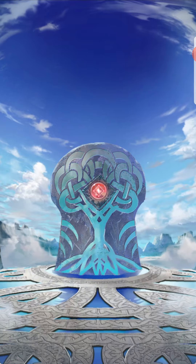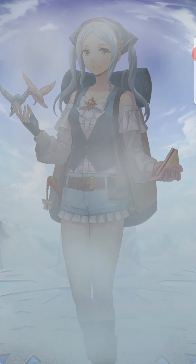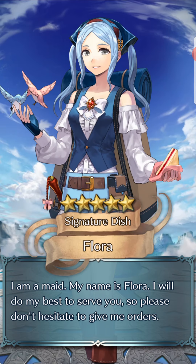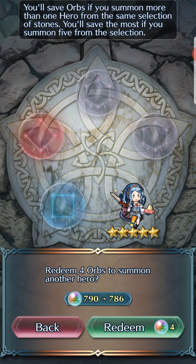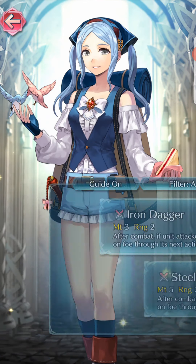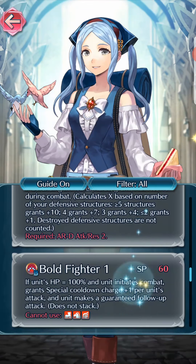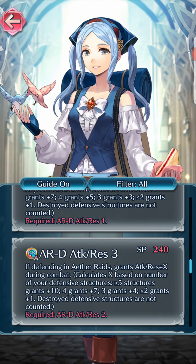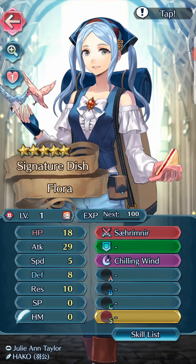Most likely a green hero, possibly one that gives Speed. We got her — we got Flora! This is pretty good — we got three free units, and one of them was the Flora we were hoping for. Plus Def, minus HP — not bad. She has a lot of Res, so giving her a little Def bonus is fine, and she comes with Null Follow-Up. She already comes with an AR skill — Attack Res — so she's pre-built for AR.